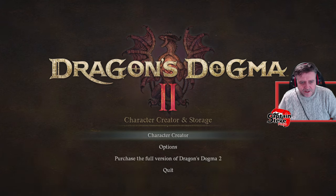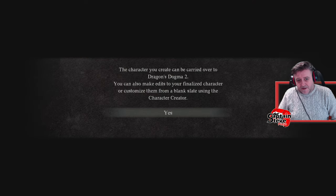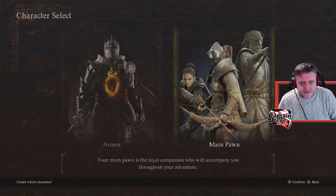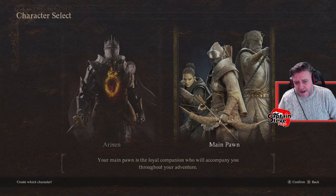Character creation then. The character created can be carried over to Dragon's Dogma 2. You can also make edits to your finalized character or customize them from a blank slate using the character creator. Now I was really hoping that this would be on my PlayStation 5, not on my PC, because I'm not going to be purchasing this game twice. So I want to just do the main pawn really. Let's jump in and do the main pawn first.